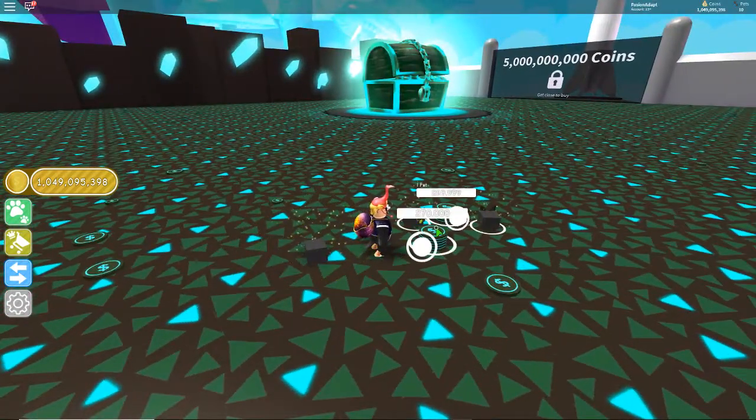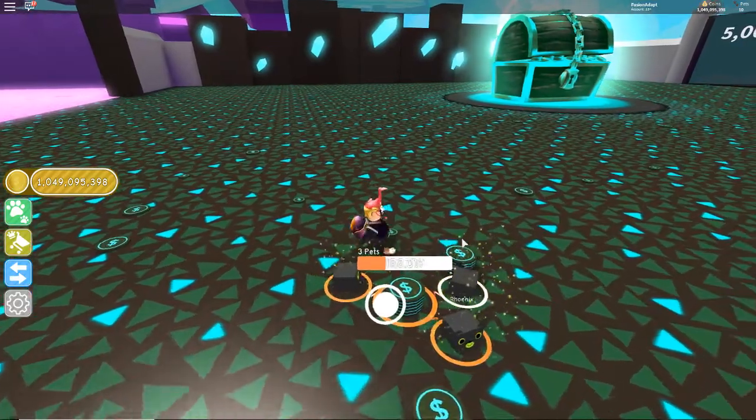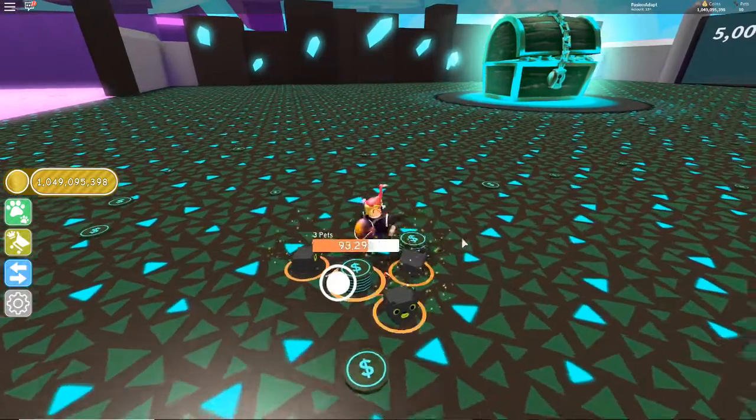But again, all you want to do is put all your pets under here, hold for two seconds — hold click — and then they turn orange a little bit, and it goes super, super fast.